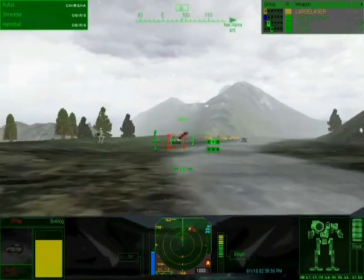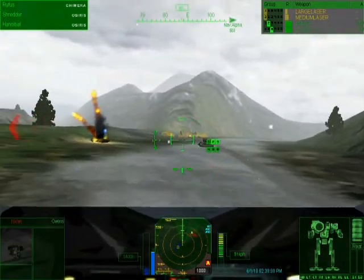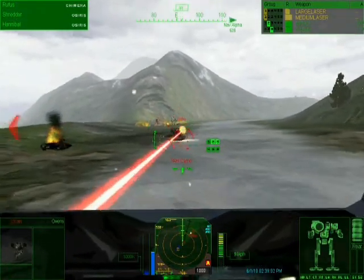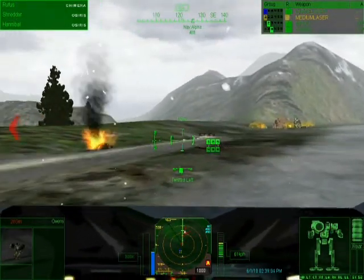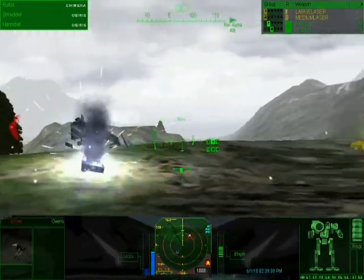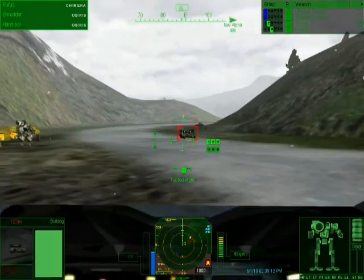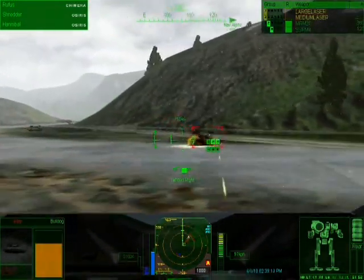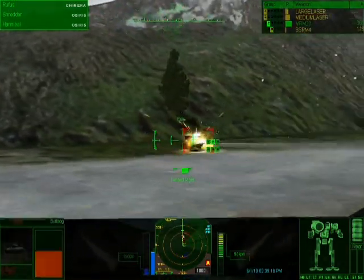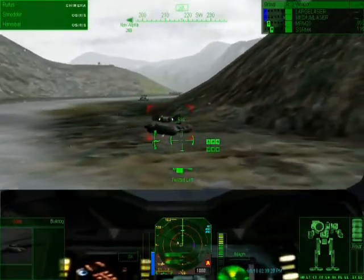I'm going to go ahead and tell my lance to attack the closest target. I'm being targeted — that's not nice. So if you're not too familiar with MechWarrior games, it's important to torso twist, which means that you really want to strafe around your targets. And not run into a tree or whatever that was.